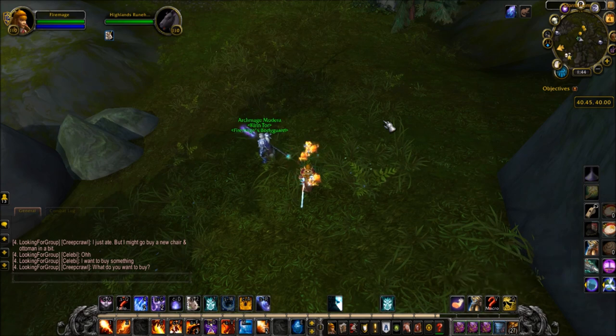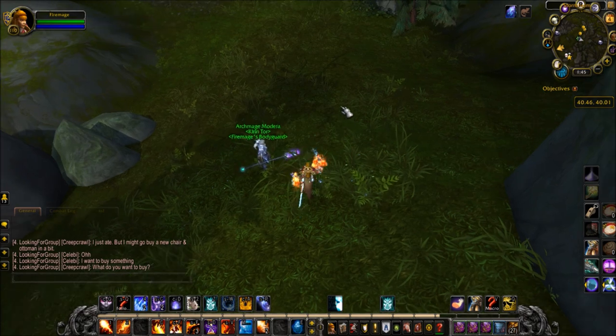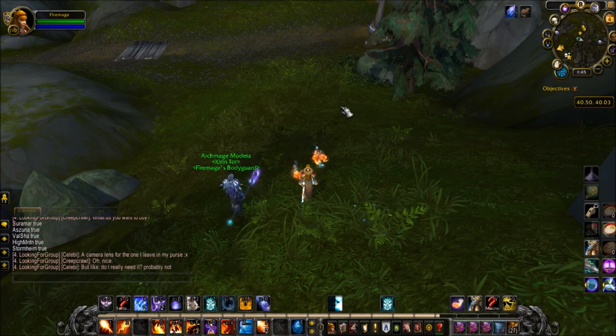Assuming you're already Artifact Knowledge level 6, after you start doing this, every time you teleport to your class order hall each day, you'll have a chance for the event to pop. If you're concerned that maybe you forgot one, I will put a link in the description — it's a macro you can run, and it will tell you true if you have sheeped the monster you needed to in each of these zones. As you can see, I've already sheeped everything, so it says true on all of them.